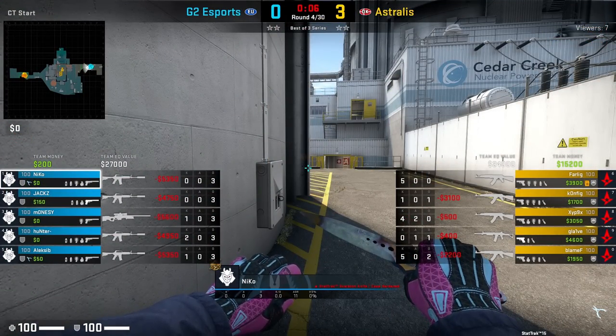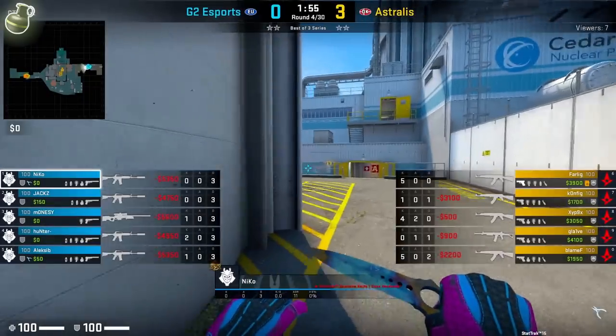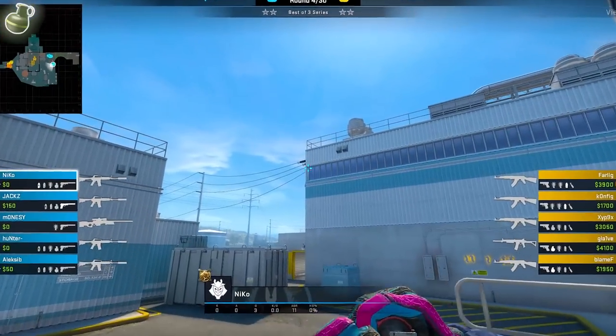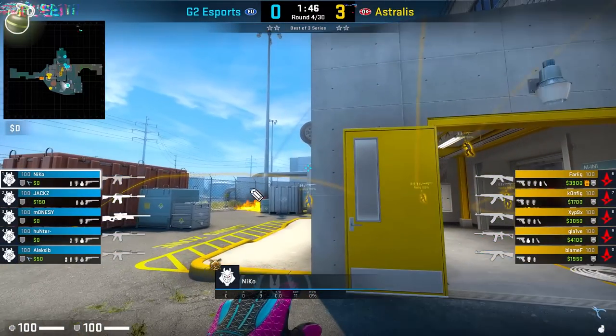Let me show you what Nico does when he starts towards outside. I'll break down his starting utility, then I'll break down his positioning after he's thrown the utility. Nico will commonly throw a molotov towards the electronic, and this will deny the Tees from getting outside really quickly. He's just going to simply run and left-click throw the molotov, and you can see here the trap behind the molotov.